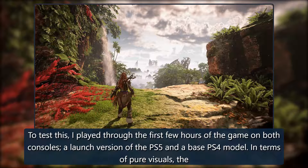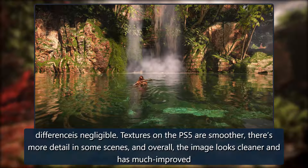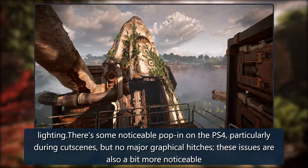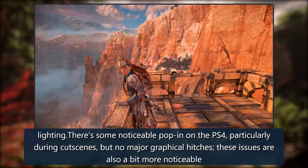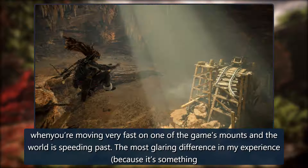In terms of pure visuals, the difference is negligible. Textures on the PS5 are smoother, there's more detail in some scenes, and overall the image looks cleaner with much improved lighting. There's some noticeable pop-in on the PS4, particularly during cutscenes, but no major graphical hitches. These issues are also a bit more noticeable when you're moving very fast on one of the game's mounts and the world is speeding past.